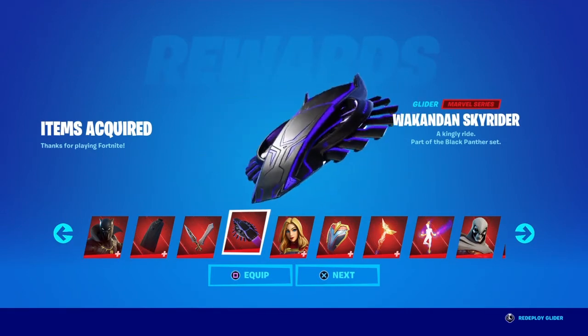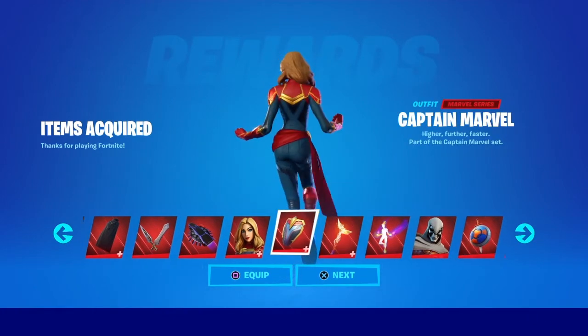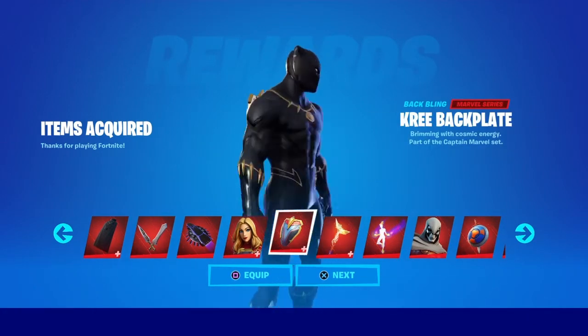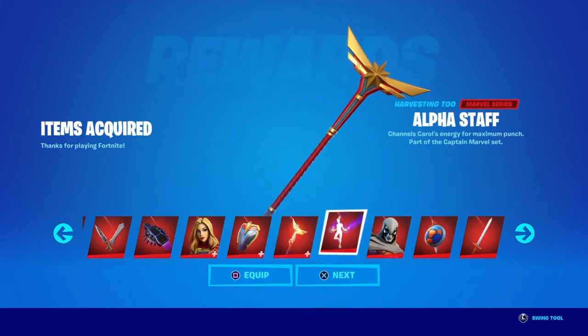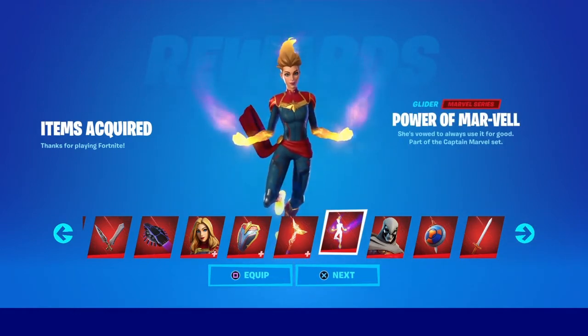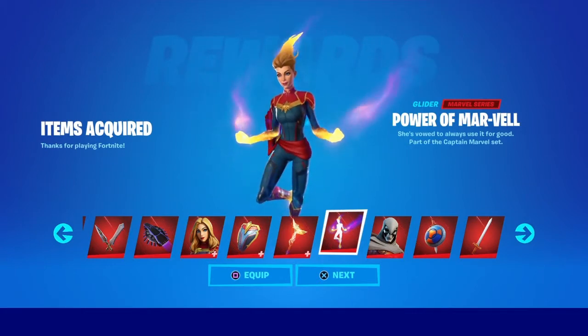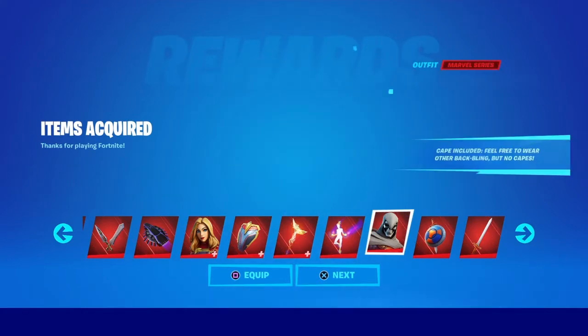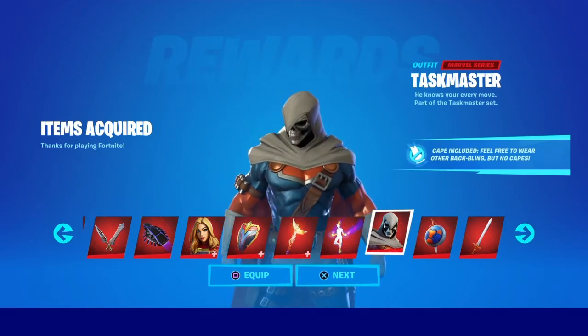Captain Marvel and her back bling, the Alpha back plate — oh that looks really cool. Power of Marvel — wait, what? Oh, is that a glider? That's so cool. Taskmaster cape included!